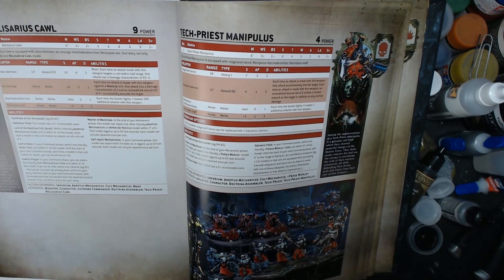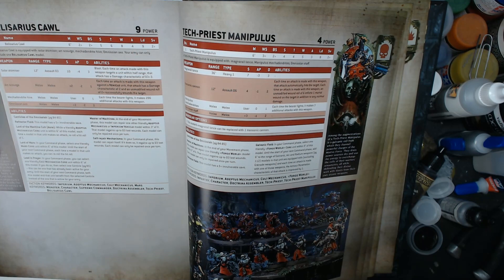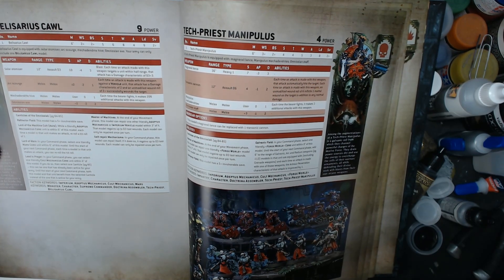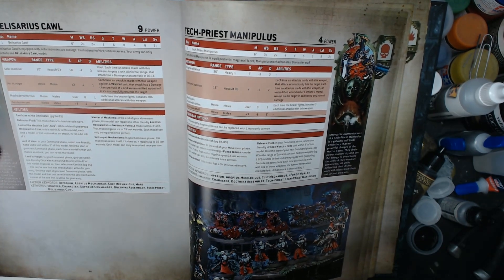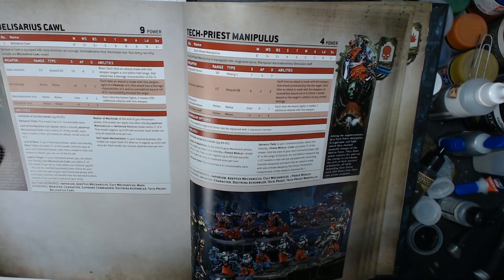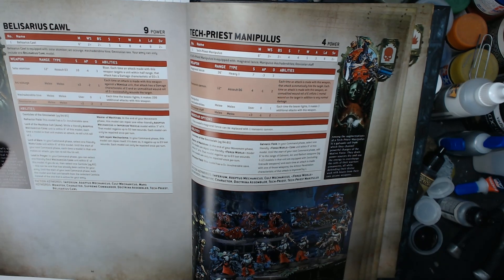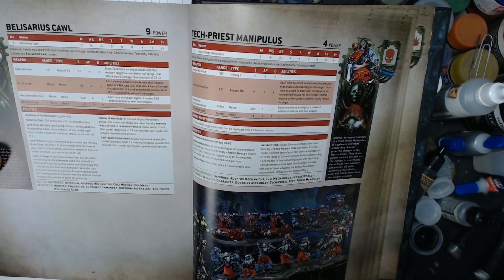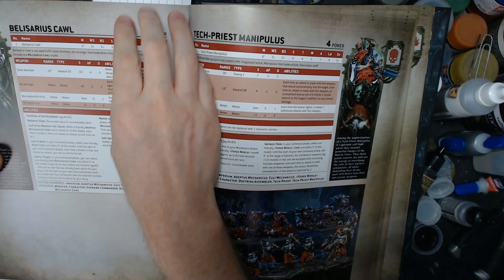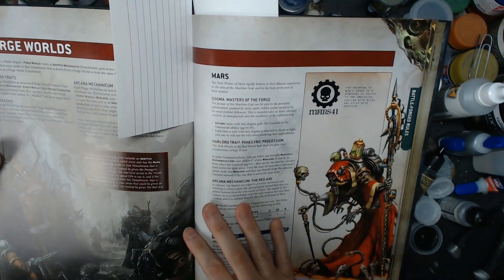Master of Machines: you can heal a vehicle or a friendly model within range D3 wounds. There's a stratagem to do this twice, so you can heal two vehicles or two models D3 wounds each — models can only be repaired once. And he also heals D3 in your command phase. So at eight wounds, two-plus save, healing D3 — pretty good. He should be pretty tough to bring down.